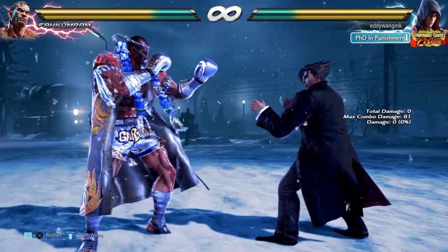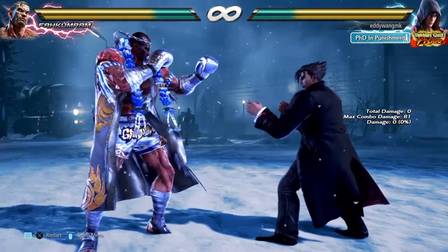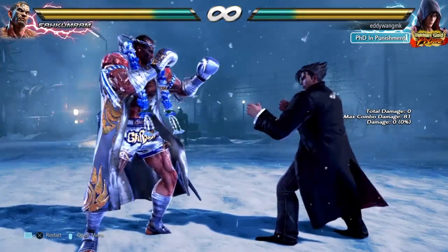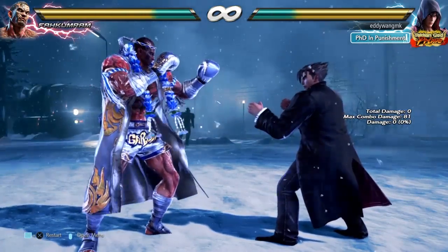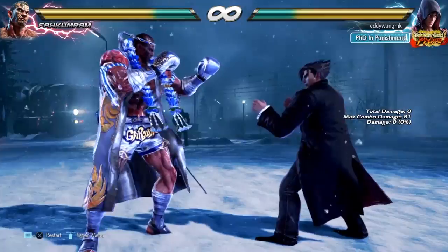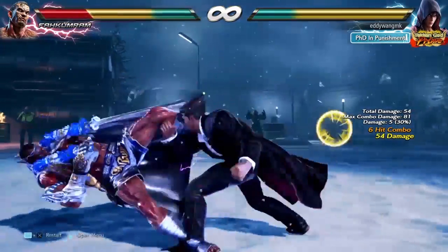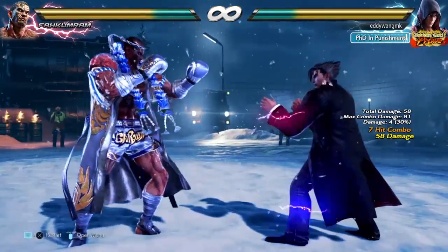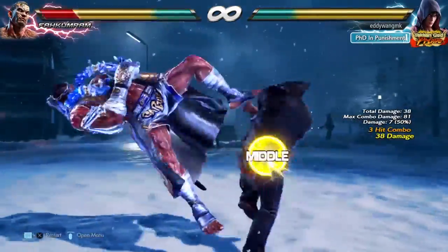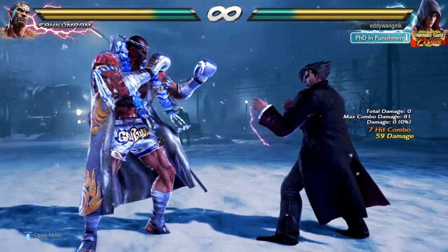Fankum Ram has some really inconsistent hitbox which makes it harder for certain characters to actually hit Fankum Ram with consistent combos. Gene is among these characters because his season 1 and season 2 combos that usually work on everyone else don't really work against Fankum Ram. I'm going to show you right here that this combo doesn't work, and this ender specifically doesn't really work against Fankum Ram, and this one too doesn't work.